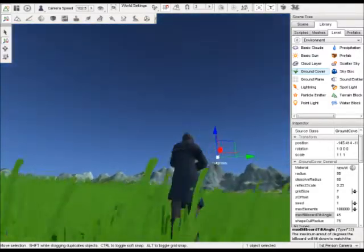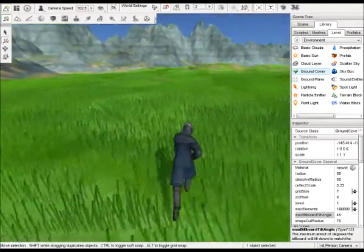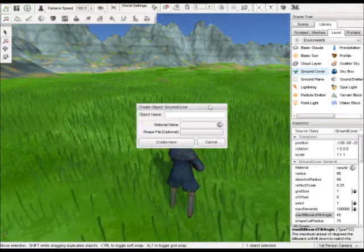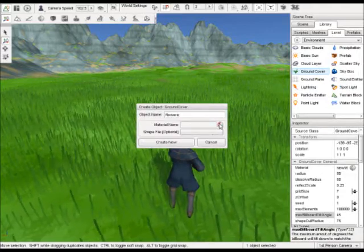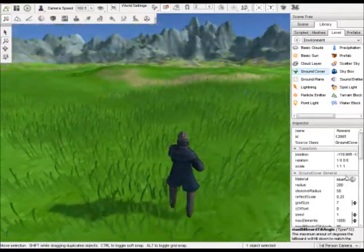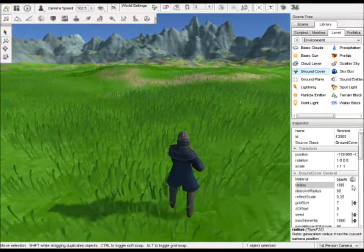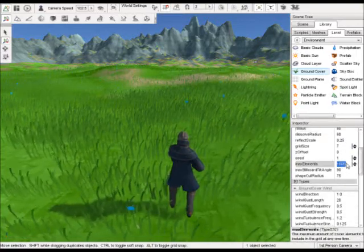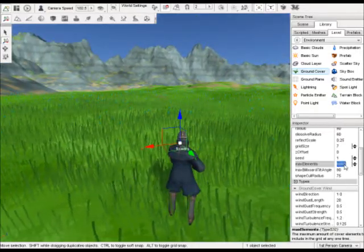I upped that max amount quite a bit so we can get a nice coverage of grass. And because it's the same base colors as our terrain, you'll see it blends in very nicely. Here I'm going to show you how you can stack more than one ground cover for some really neat effects. I'd already made some flowers earlier, and you'll see when I give them a similar value of 80 by 60, it pops up quite nicely. Then trying some different number values — I think that's just too many, so I'll bring that back down.